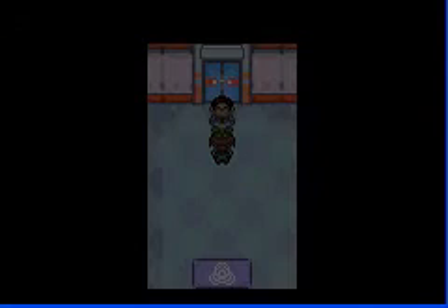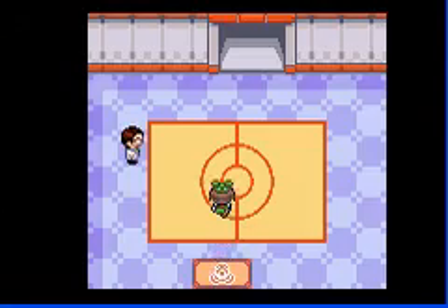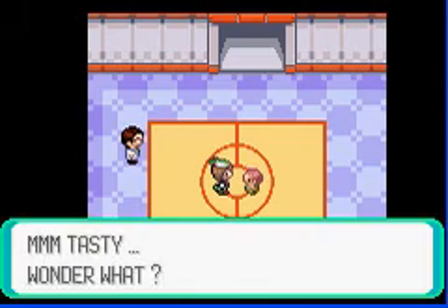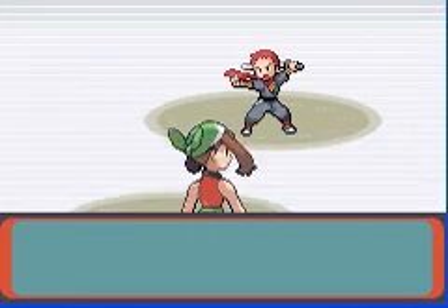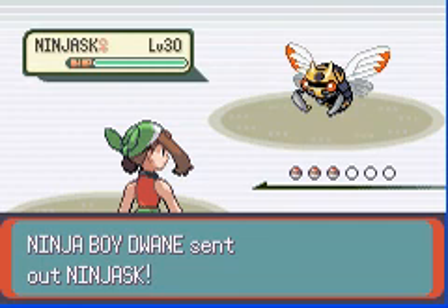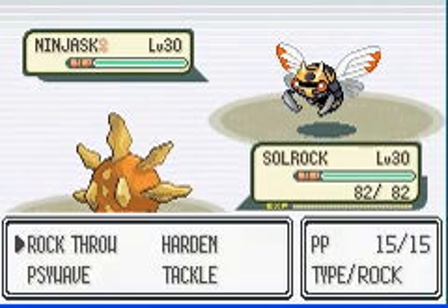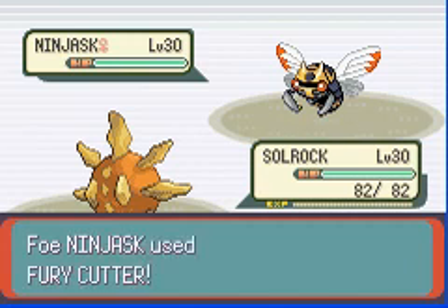Bring it on! I'm only going to demonstrate one battle, because that is how I roll. It is kind of similar to the actual Battle Frontier animations. Ninjask — this thing is the fastest Pokémon outside of Legendaries.